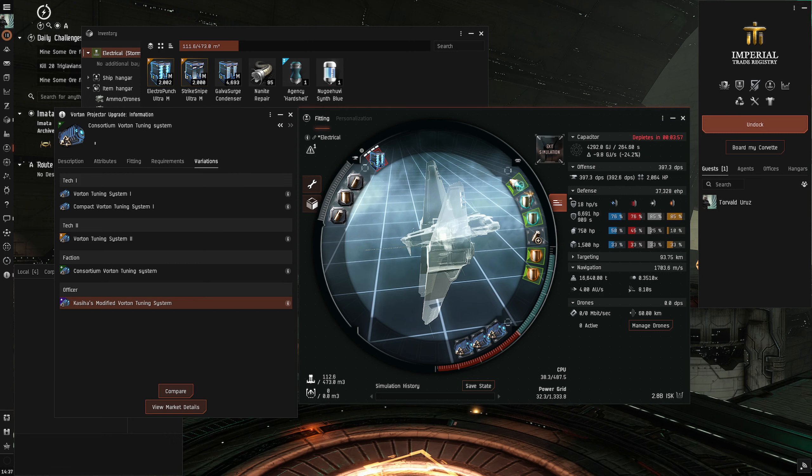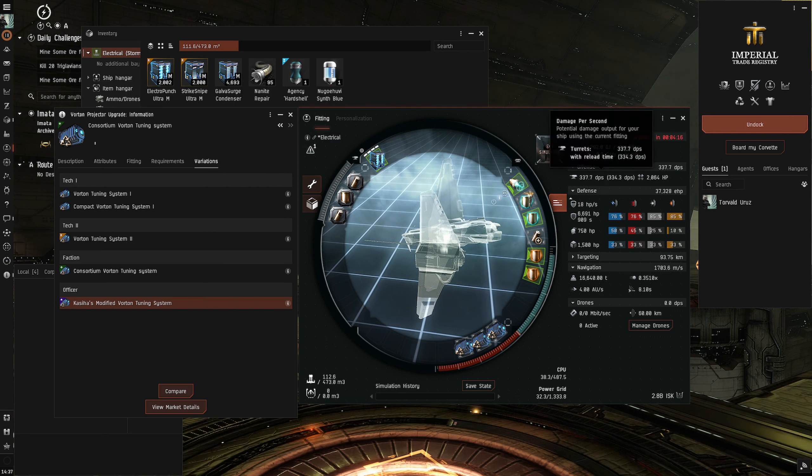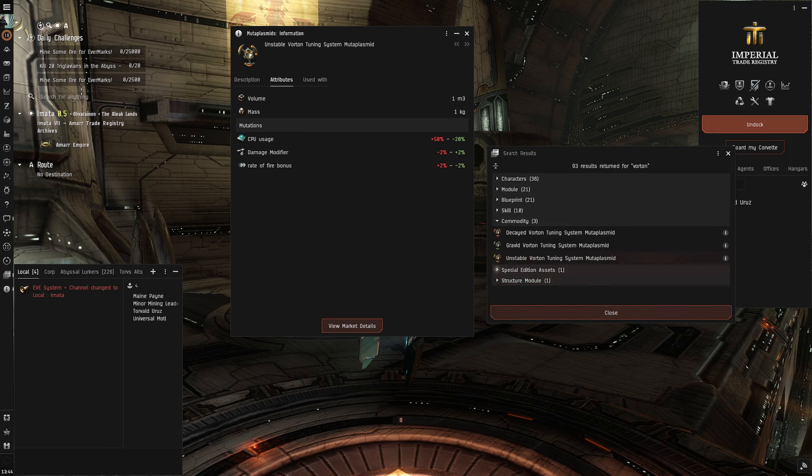This ship started out at 297 DPS with Tech 2 Vorton tuning systems, no heat, and no Pyrolancia, and after all of that it's up to 397 DPS. I imagine with some good mutated modules you can get this thing up over 400, no problem. Obviously that's going to be expensive, but you can do it.